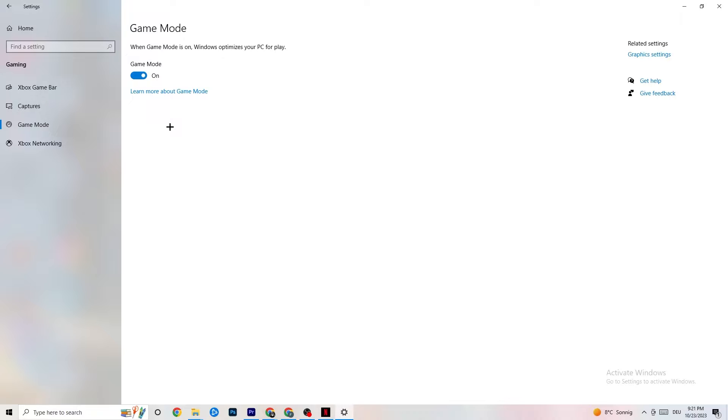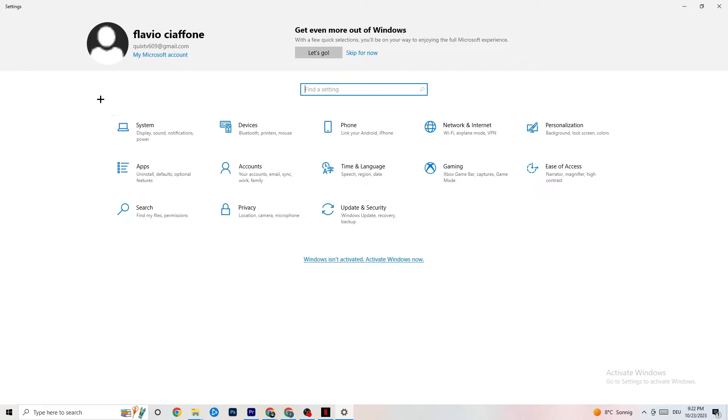Next hit Game Mode. This one is a little tricky — I can't tell you definitively to turn it on or off. You need to check it for yourself. Turn it on, try your game, see what works better, or turn it off and check again. Once you're finished, go back to the main Settings.